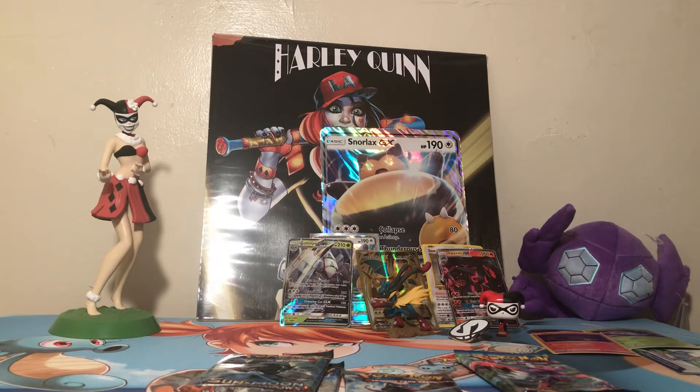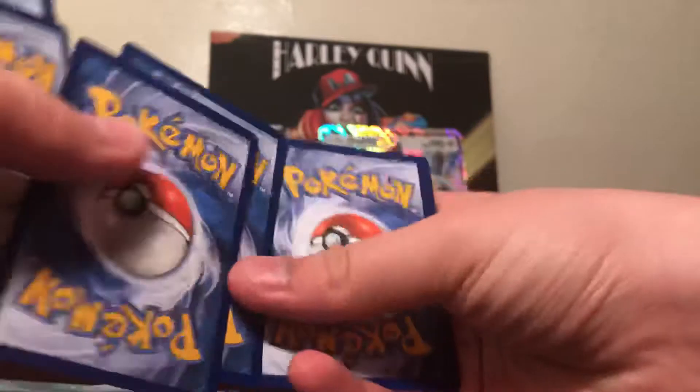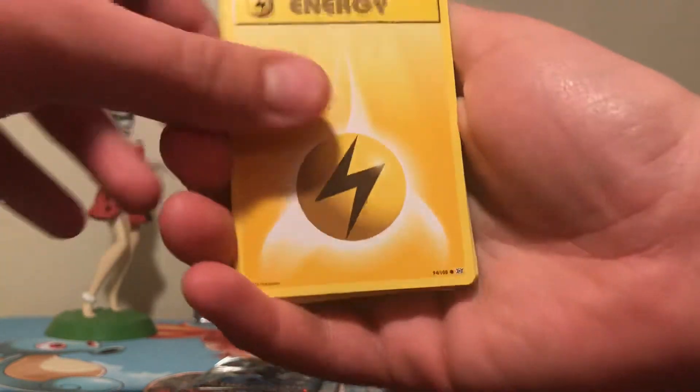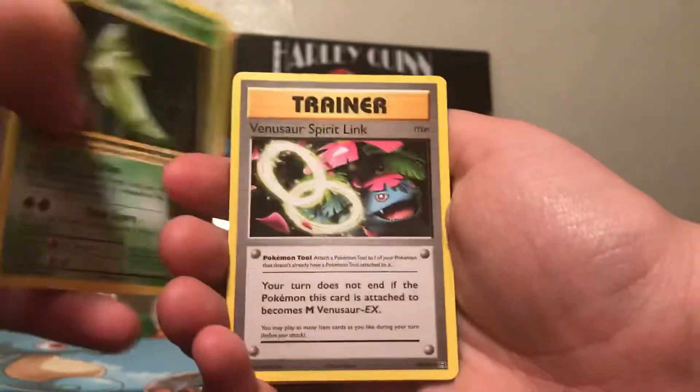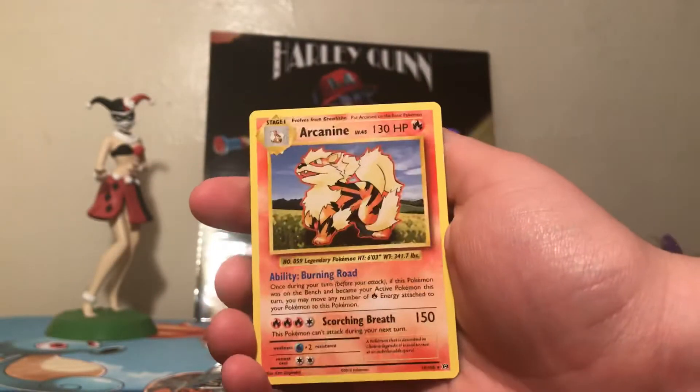I actually have the reverse rare version. This pack is actually being a pain to open — usually I open these off camera so you guys don't get to see the back of the code card. But I do need the holo rare Charizard and the full art Mega Charizard. We've got a Lightning Energy, Caterpie, Ghastly, Diglett, Rattata, Metapod, Venusaur Spirit Link, Magmar, reverse Vulpix — that's actually pretty cool looking — and then a regular rare Arcanine.